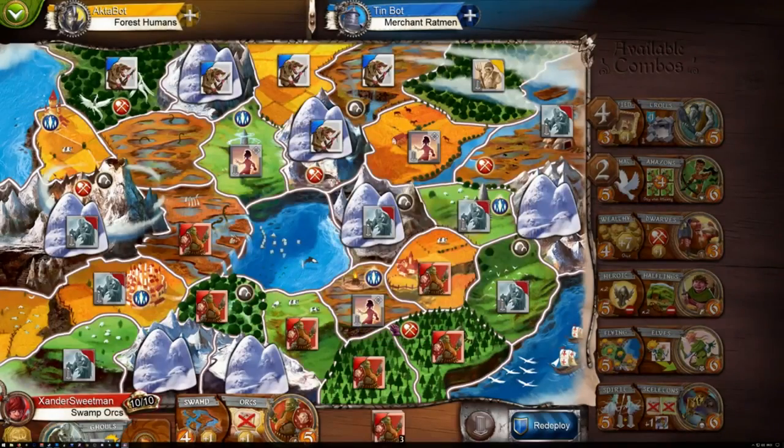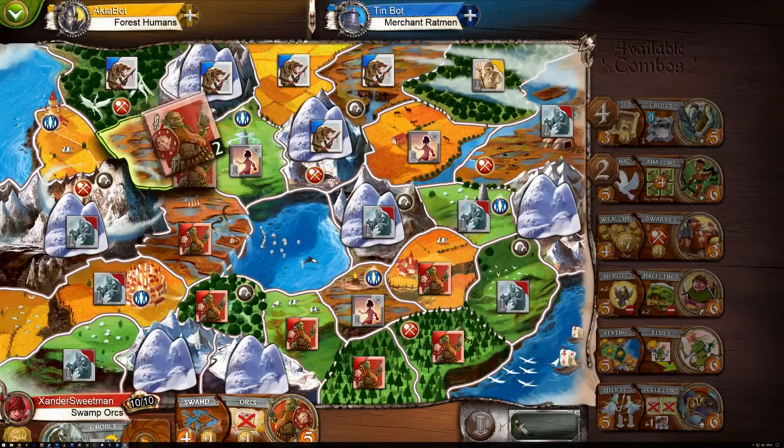Small World 2 Cursed DLC adds gremlins and kobolds into the mix, along with five new special abilities including Cursed, Hordes, Marauding, Ransacking, and Were Creatures. It adds some new layers to the game without breaking what was already in place. Overall, not a terrible little expansion, and it has a relatively small price tag to match, whether it's in this bundle or out of it.